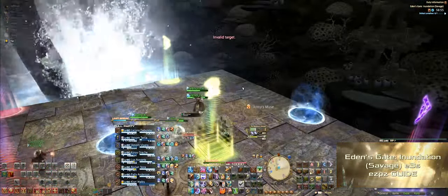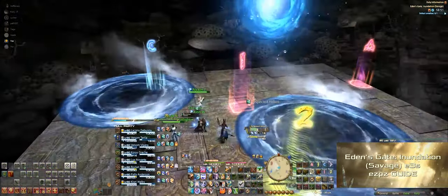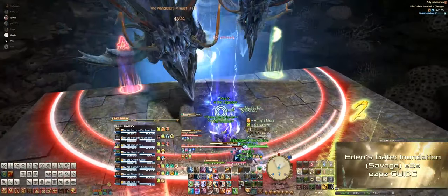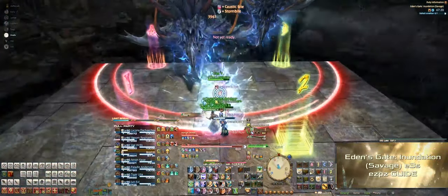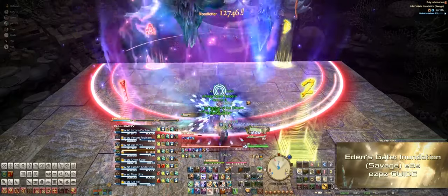One tip: if you park yourself between two of the small circles, you'll never get hit when they expand. Once Levi comes back, he'll cast Tidal Roar, a party-wide AoE, and then the next ability is Tsunami — or what I like to call the Tsunami Dance.